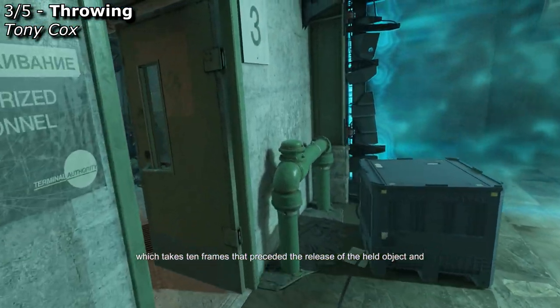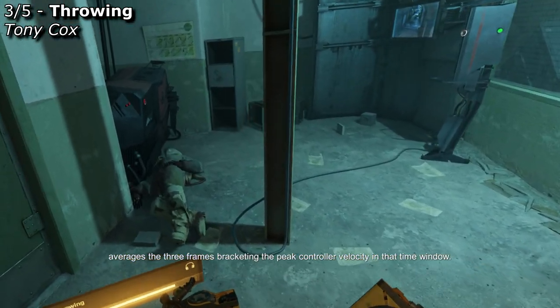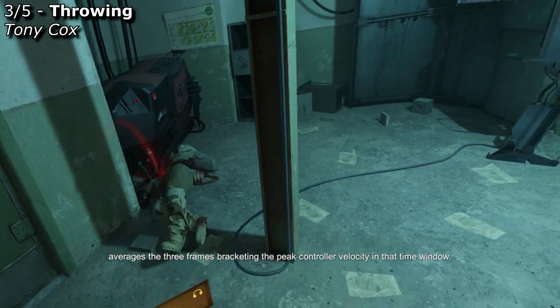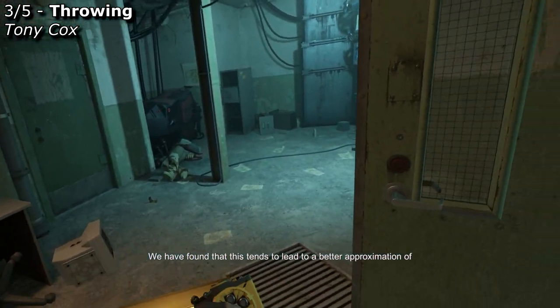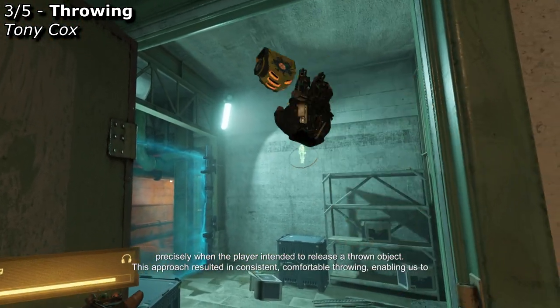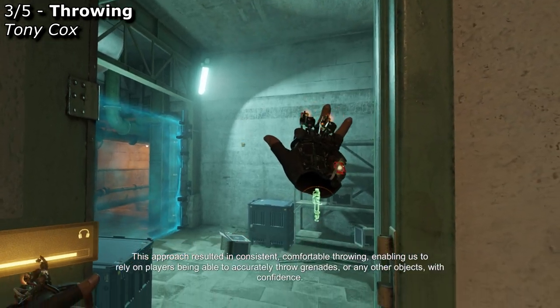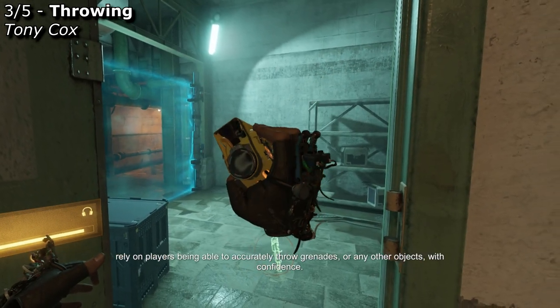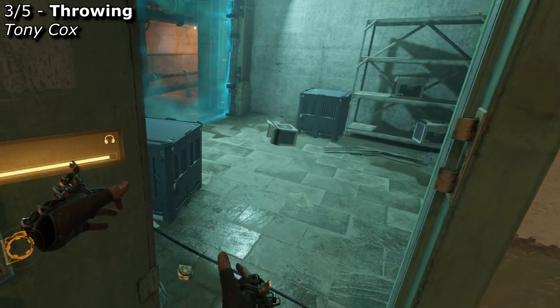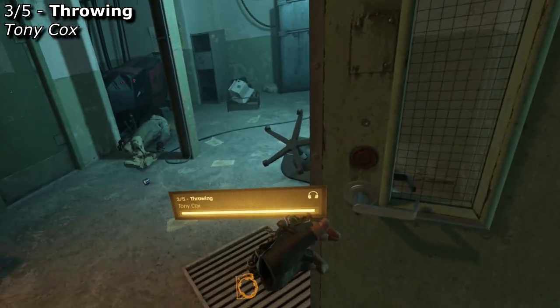After further experimentation, we arrived at the solution used in Half-Life: Alyx, which takes 10 frames that preceded the release of the held object, and averages the 3 frames bracketing the peak controller velocity in that time window. We found that this tends to lead to a better approximation of precisely when the player intended to release a thrown object. This approach resulted in consistent, comfortable throwing, enabling us to rely on players being able to accurately throw grenades, or any other objects, with confidence.